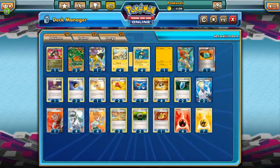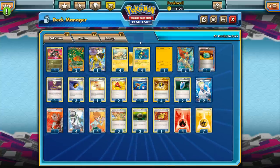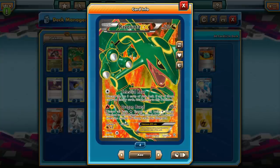It only seems fitting that the first deck we look at in the Expanded format is an old favorite. Lots of people love this deck, and that's going to be Rayquaza Electric — Ray Eels — which is legal in the Expanded format. For those of you who aren't aware of what this deck does, we're going to be trying to use Eelektrik's Dynamotor. Once during your turn, you can take a Lightning Energy from the discard pile and attach it to one of your benched Pokemon. The obvious combo is Rayquaza EX — Dragon Burst does 60 times the number of Fire or Lightning Energy you discard. If you get three Lightning Energy on him, he's doing 180 damage, knocking out pretty much every Pokemon EX.